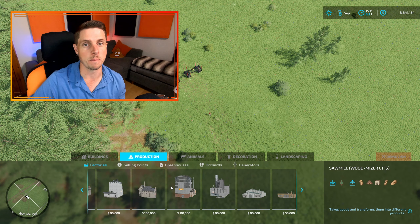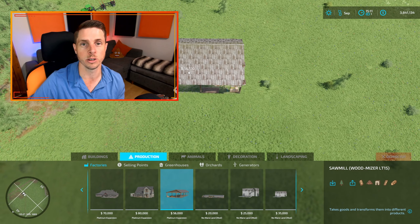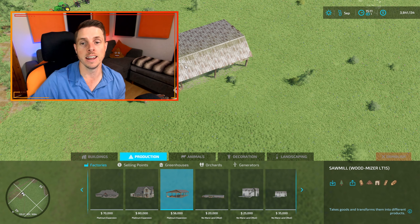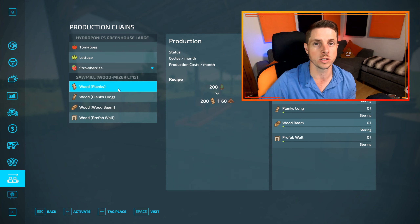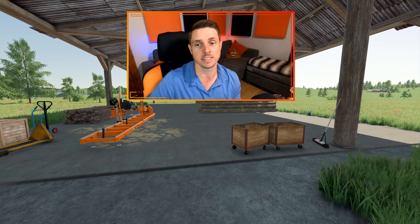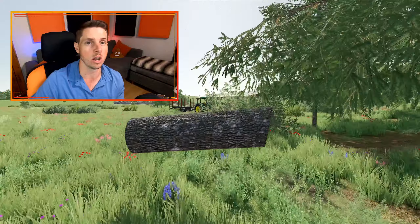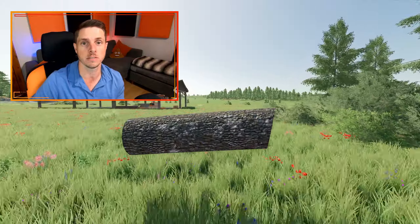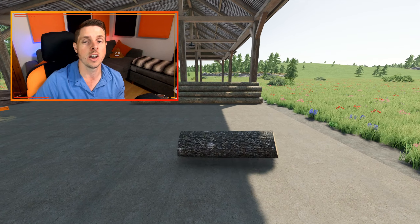The second and my favorite way to make money from logging is by saving up a little and building a mill. With the Platinum DLC you can build one for around fifty thousand dollars, or check mods for cheaper options. You place it wherever you want, select what you want it to make — short planks, long planks, beams, or prefab walls — then just throw logs in regardless of shape or size. It processes them and pops out products on the other side that are worth a lot of money.